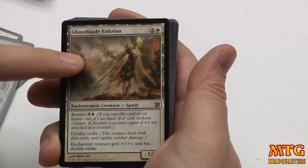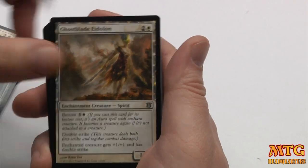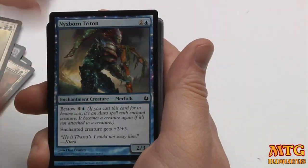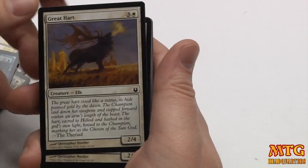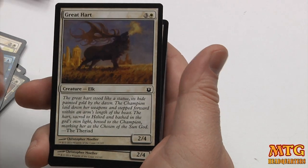Ghost-Played Eidolon — I love this card and we got two of them, so that's very good. Arbiter of the Ideal — very good. Nixborn Triton — pretty good. There are some duds in here though.